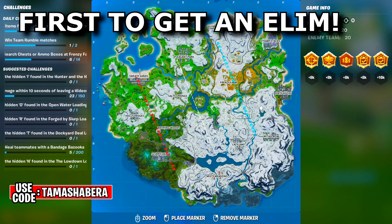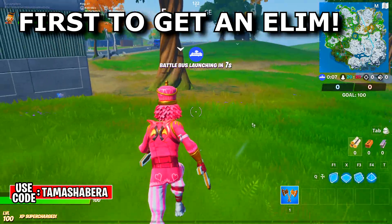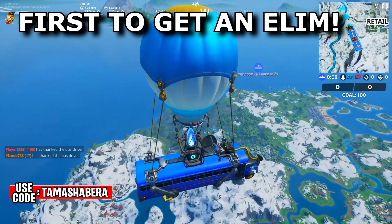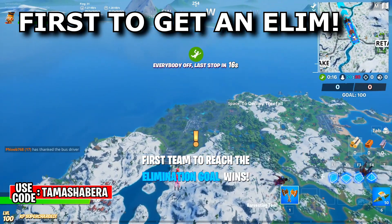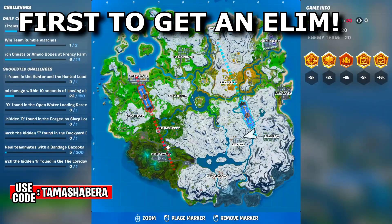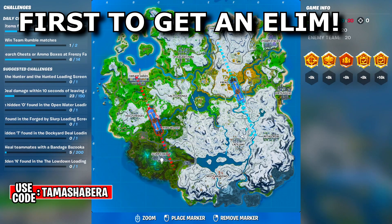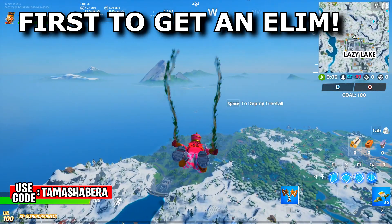To get the first kill, get in team rumble. Land all the way to the enemy side, which will be Slurpy Swamp. By the time the enemy's bus is at Slurpy Swamp, you'll be reaching there at the same spot — get a weapon and take somebody out. That's how you complete the challenge to be the first to take an elimination. The moment you see the option to jump, move towards the enemy side, go to the last location of the enemy's drop zone.